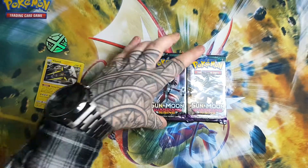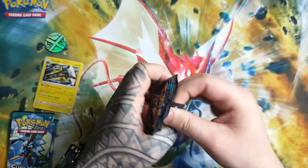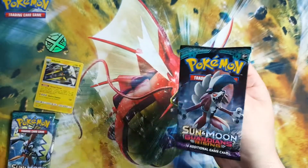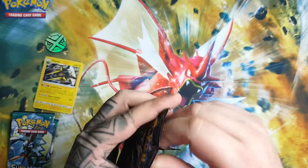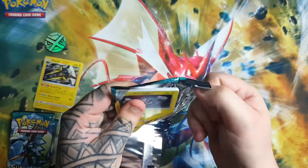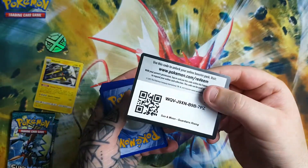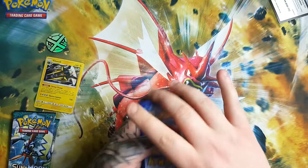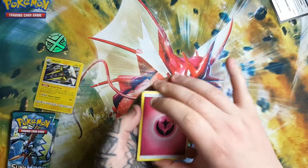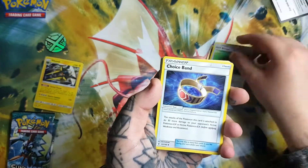Let's start off with the Lycanroc Midnight form — I think it just looks absolutely awesome, it just looks like a proper badass. Let's open this up. There we go guys. One, two, three, four — first one should be an energy. Yeah, so we have energy, Field Blower, Choice Band.